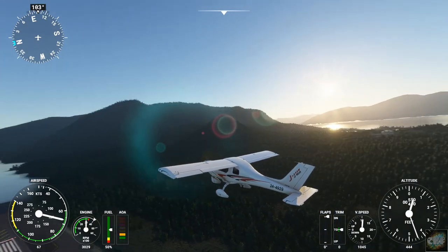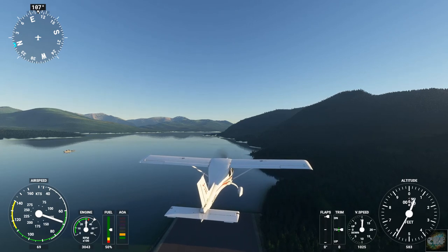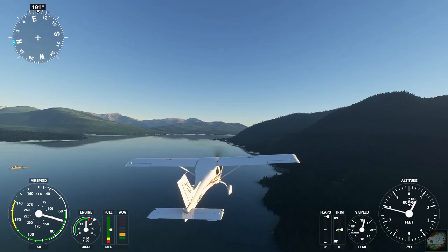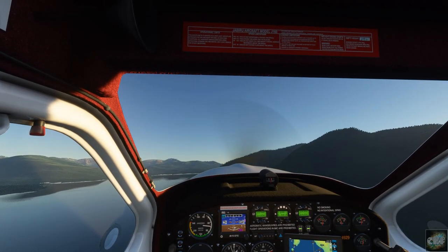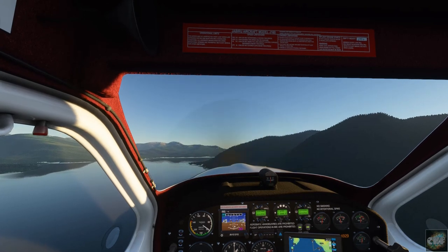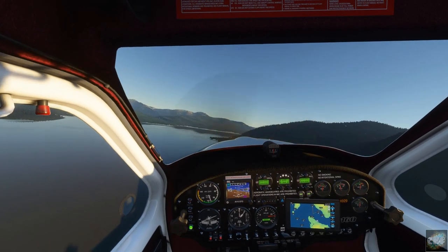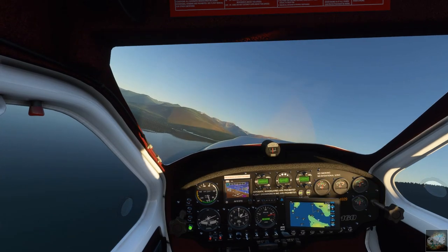You can kind of see the surrounding scenery here in Wrangell. From the standpoint of the airport itself, I think they've done a really good job. I looked at some images online and the images match pretty darn close. Let's swing around and start leveling off here, and we can start swinging around to get a better view.